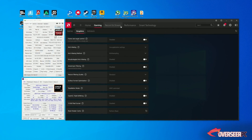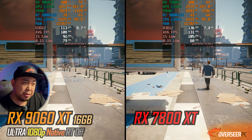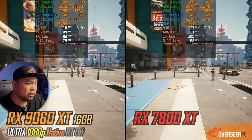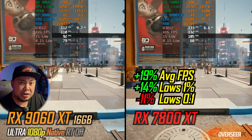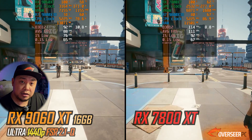Let's start with single-player games, where we aim for about 60 fps with the highest fidelity settings at 1080p. In Cyberpunk, you'll get a better experience with the RX 7800 XT — about 19% better average fps. The RX 9060 XT is actually not bad though, running about 110 fps, so it's still good.